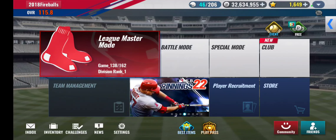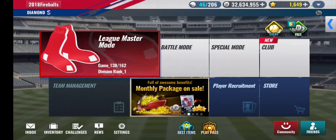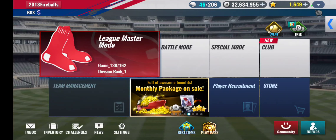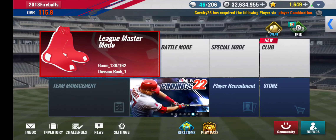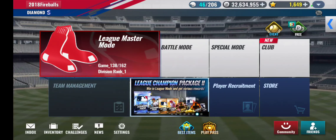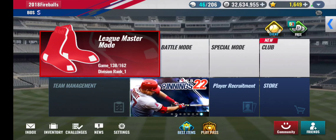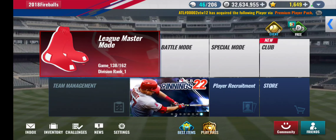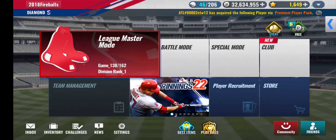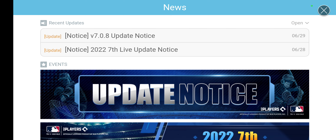Hey guys, welcome back to the channel. 2018 Fireballs here, back with another MLB 9 Innings 22 video. Today we're going over two brand new updates Com2US just released: Live Update Number 7 as well as the brand new 7.0.8 update. It's not as big as the last update video I did, but it does include some significant changes, so let's get into it.